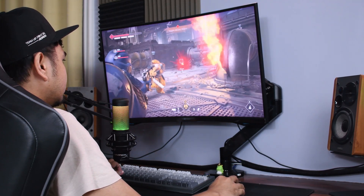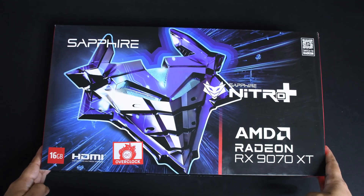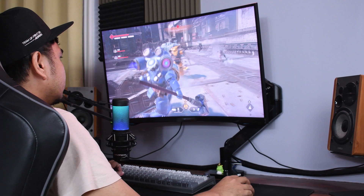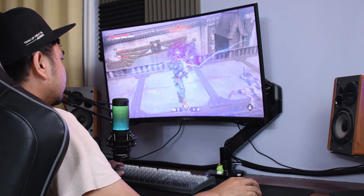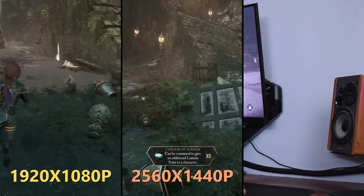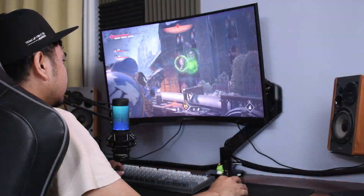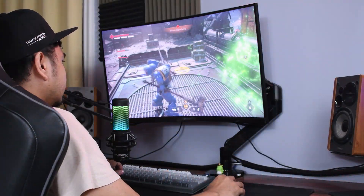In this video, we're going to test the performance of Clair Obscur: Expedition 33 on the RX 7900 XT. We're going to test low, medium, and epic presets of the game in 1920x1080p, 2560x1440p, and 4K resolution. And it all starts after this short intro.